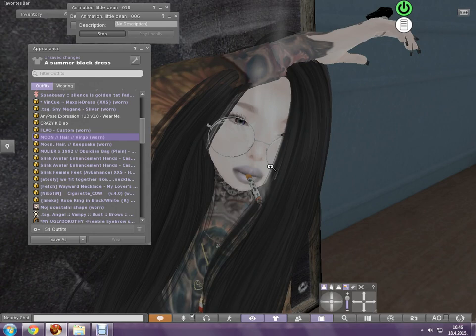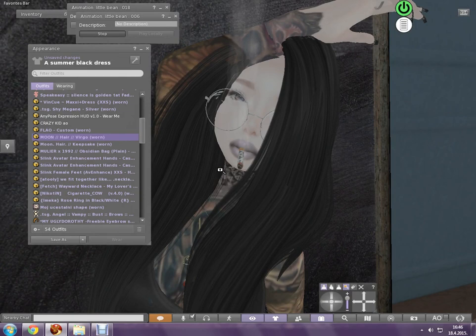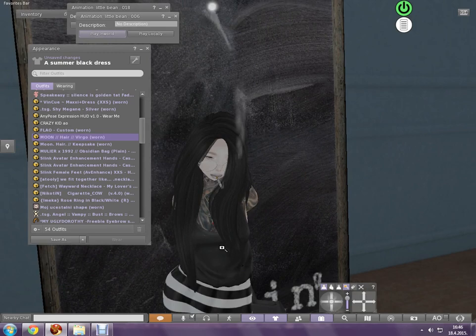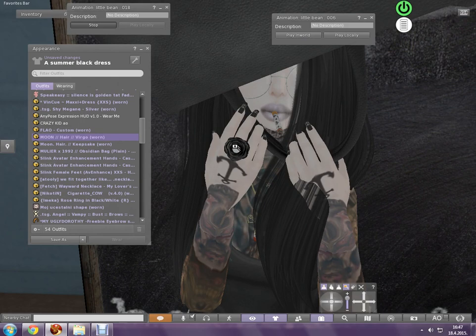The cigarette — as you can see, my avatar is smoking a lot — is from Nicotine N. It's really nice. I got it from a gacha machine they have there. It's a cow print, but it's not that visible. It kind of matches the outfit. And there is this ring over here — this is the ring. It looks quite nice, it's quite simple. It is from the event — from IMAKA. It's a really nice ring.